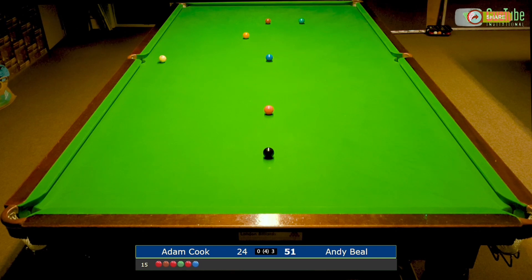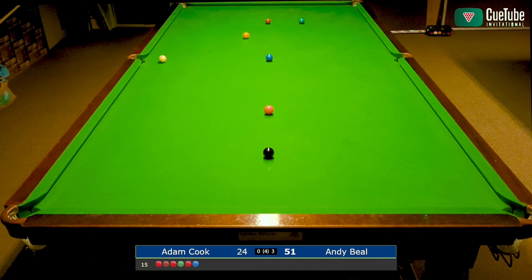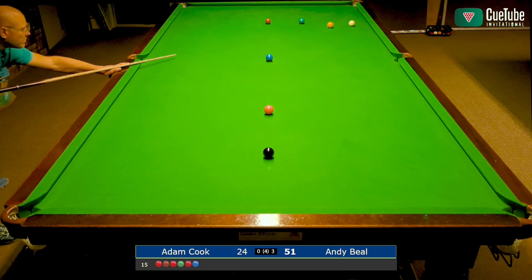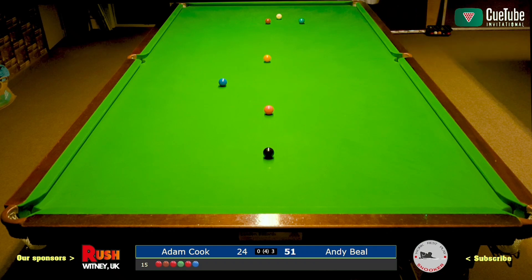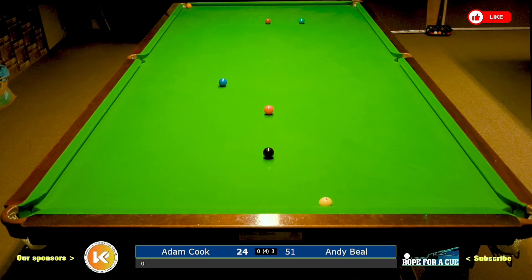I didn't judge the pace coming off the blue and the cushion very well. So I'm going to send the yellow between the brown and the green, and I'm going to send the white between the green and the side cushion — hopefully not getting a double kiss. It would have been nicer had the yellow not made contact with the blue. It does mean there's 27 points difference, with 27 on — that yellow's gone very very close.